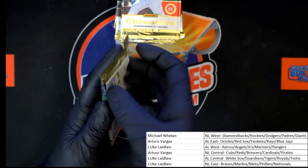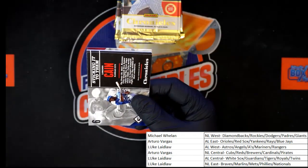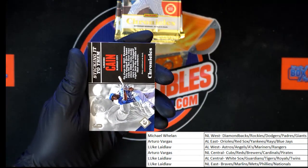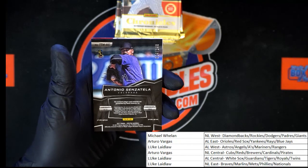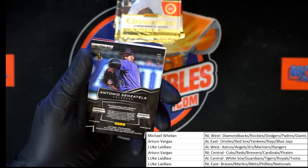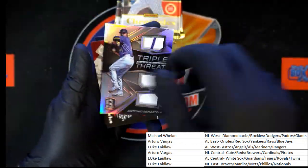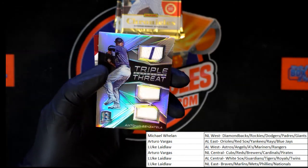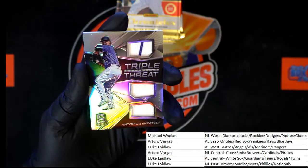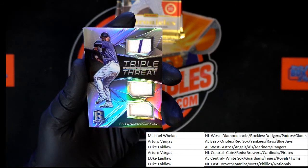Next pack: Lorenzo Cain, Hunter Pence, Santazella numbered 24 of 149 — there's your triple relic. Colorado, that would be NL West. NL West going to Michael W.